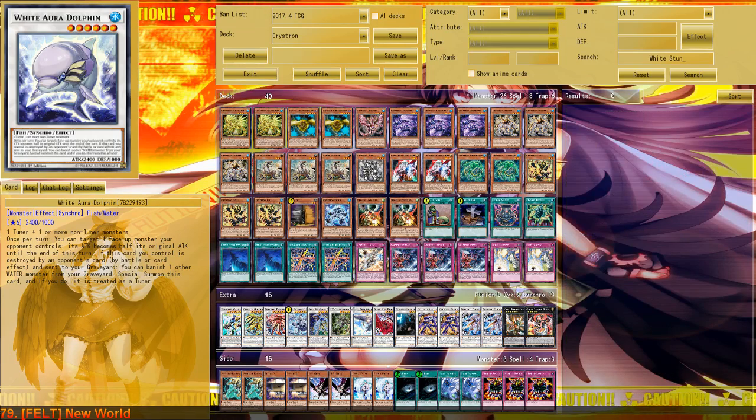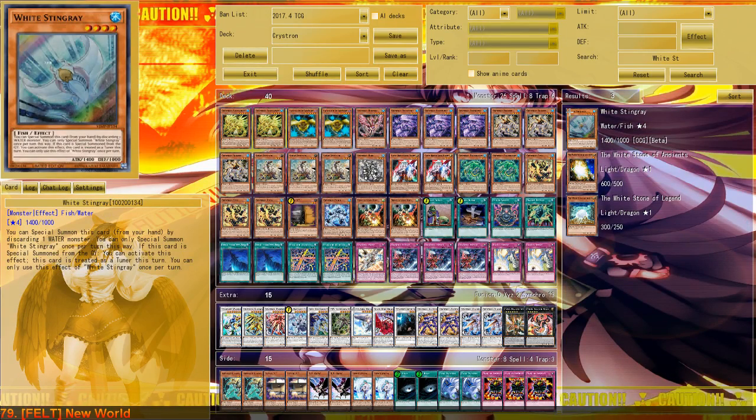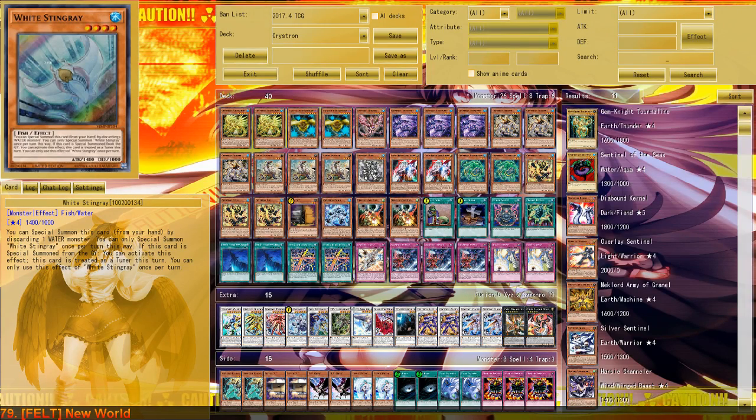We also have something new called White Stingray, which is actually alright but I still don't fancy running it — it makes itself a tuner but it's level 4, so it's not great. And we also have Mermel Abysmalia which was brought to my attention. I will test that around first before making a video, like I did with White Aura Whale, but I will most likely not like it since the card is pretty garbo in itself. I'll tell you more after I test it.